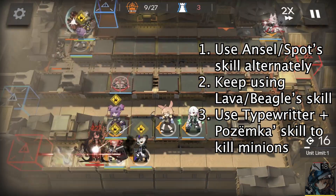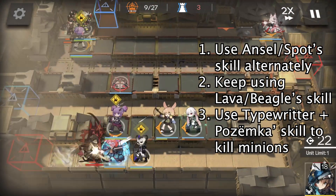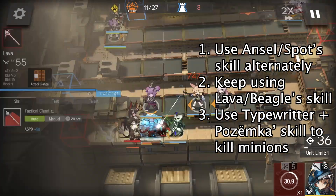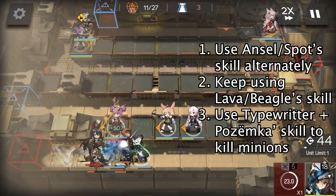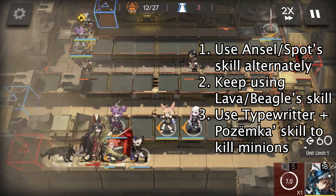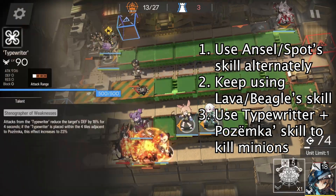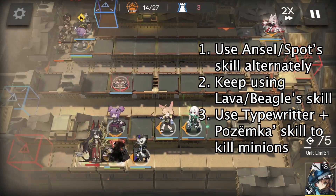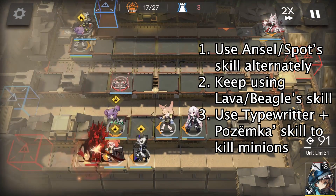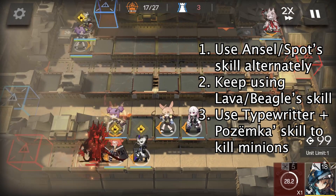Use Pozëmka's skill — make sure that Pozëmka's skill will not hit the boss, otherwise the boss will die too quickly and we will be in danger. In this stage, we need to keep using Ansel's and Spot's skill alternately to keep everyone alive, and keep using Lava's skill to clean up the minions faster. We can also support using Typewriter plus Pozëmka's skill to kill the minions, but make sure that Pozëmka's skill will not hit the boss.